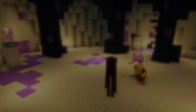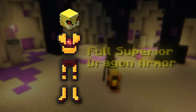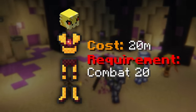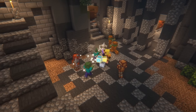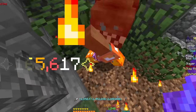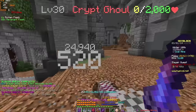An alternative armor set to Full Shadow Assassin is the Full Superior Dragon set. This armor set also costs around 20 million coins, but it only has a requirement of Combat 20. This means that you can get your hands on Superior before you even touch dungeons at all, making it much more easily achievable than Shadow Assassin at a very similar price point. The rest of the comparisons in this video will determine which of these two sets is better for their pricing and requirements.